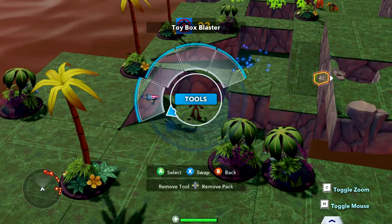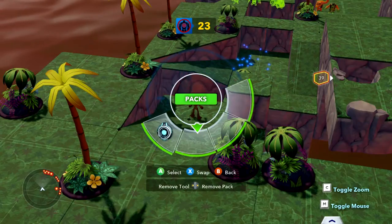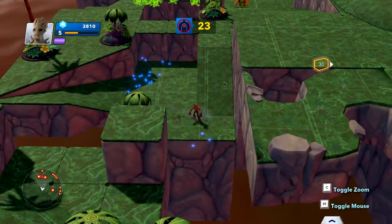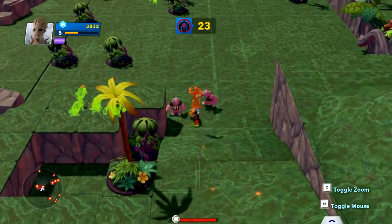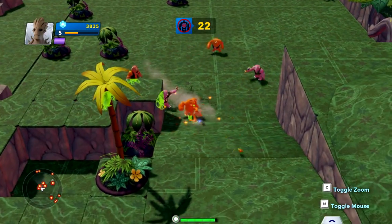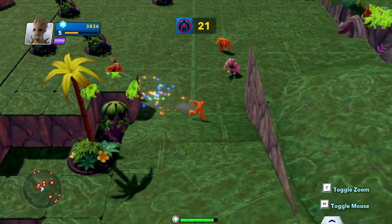Down here you have these packs — like an identity disc, which is like Tron. You can throw it at people. But we don't want that, we just want straight old Groot. There's actually one thing that gives you the Infinity Gauntlet, which I wouldn't mind getting. There's also a couple Groot ones, and then there's a Spider-Man symbiotic suit one. Okay, Groot, back off. Let's use our super.